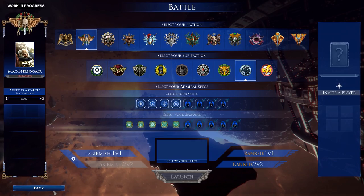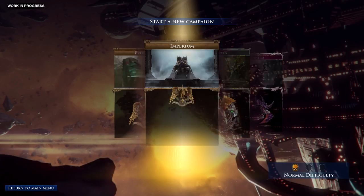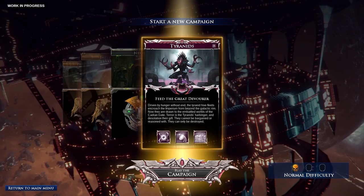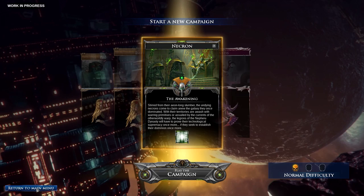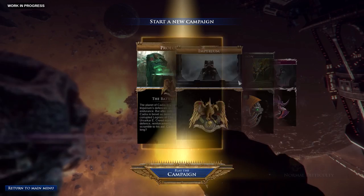You have different factions. They do have Space Wolves, so I'm happy about that. We're going to do a campaign. I have done this just to get an idea of how to play the game. We are going to do the Imperium. There's also the Necron and the Tyranids, at least in this beta, which is actually a work in progress, so keep that in mind. I think we're in the second version of it, so everything you see here is not finalized.